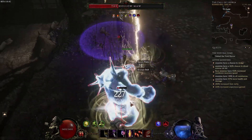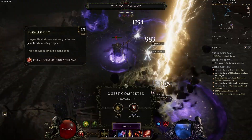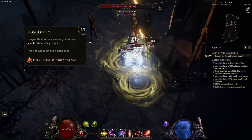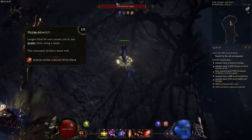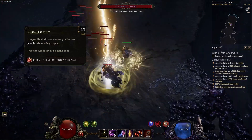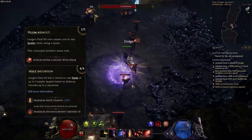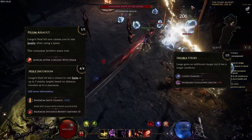We are no longer running Sigils in the build. Instead, we will be speccing into Lunge for the Pilum Assault node, which allows us to cast javelin after we lunge to a target and will drastically add to our burst damage and overall javelin casts. We will also be running Holy Incursion to get additional smites off in a pack, as well as Double Strike for the additional lunge charge.